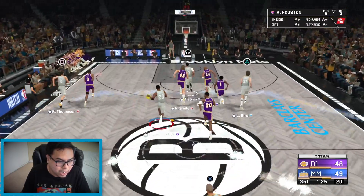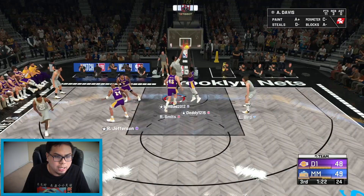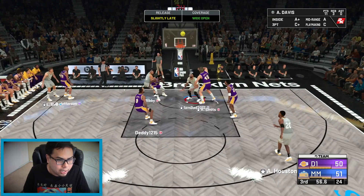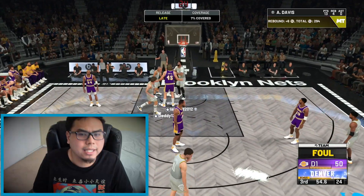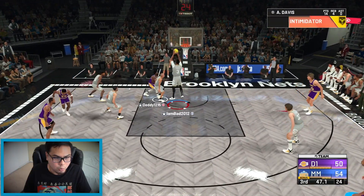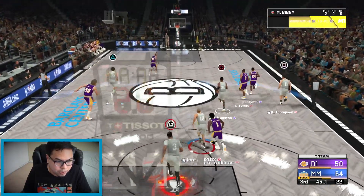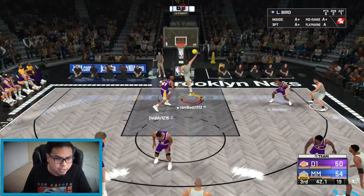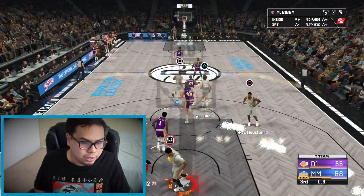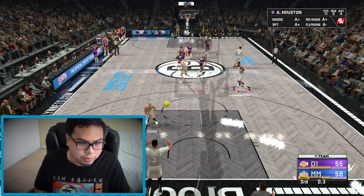Alan Houston to Anthony Davis — easy dunk, let's go! There is like no defense in this game whatsoever. Larry Bird missed the release — it's okay. Anthony Davis with the foul — AD is doing well. Larry Bird faking him out, we're creating separation. If I blow this lead I'm uninstalling, point blank period.